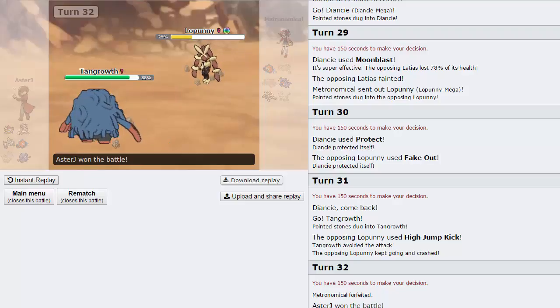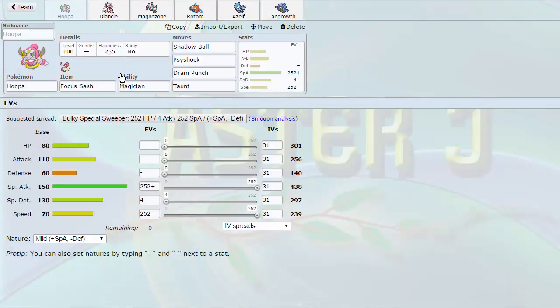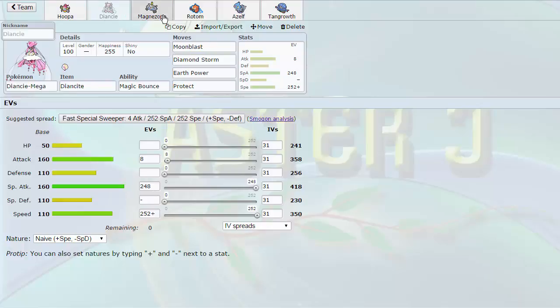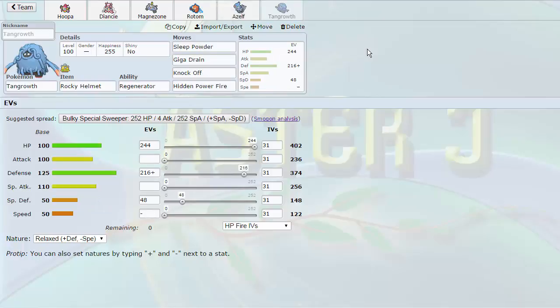I hope you guys enjoyed this team — it's a really cool team. We did get a loss, the first loss I had with this team. If you want to look at the sets and use them yourselves, definitely pick up this Hoopa set for the ladder. The objective of Overuse Me is to get a Pokemon into OU, so if you guys want to use this Hoopa set, be my guest. We got Diancie, Magnezone, Rotom, Azelf, and finally this defensive Tangrowth that put in a lot of work. That's going to be it, guys — if you did enjoy, make sure to leave a like, subscribe if you haven't already, and I'll catch you guys later. Ciao.